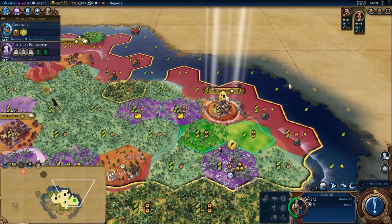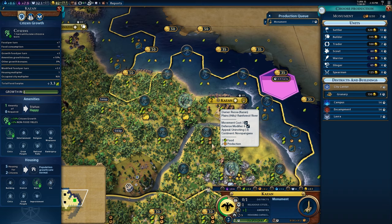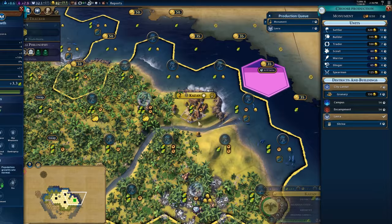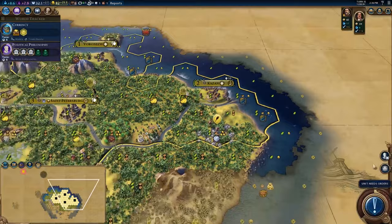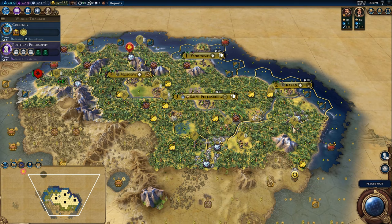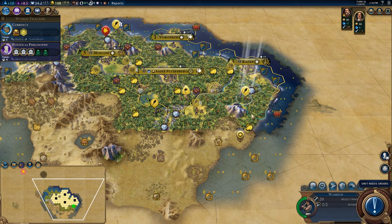We haven't met a single city state yet, which is scary. Let's think about where our Lavra is going. I want to avoid killing a hill if possible, so that's probably the tile to do it. Why don't you head over there and get that chopped, and we'll place the Lavra there once it is ready.